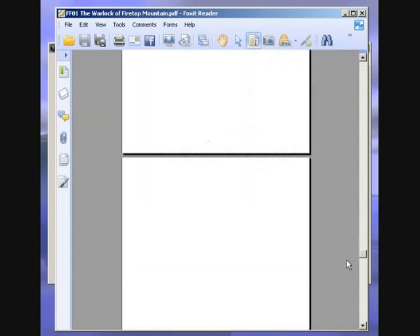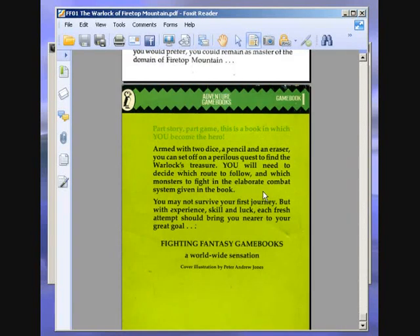If I read the back of the book it'll explain it better. 'Armed with two dice, a pencil and an eraser, you can set off on a perilous quest to find the warlock's treasure. You will need to decide which route to follow and which monsters to fight in the elaborate combat system given in the book.' Fighting Fantasy game books — a worldwide sensation.